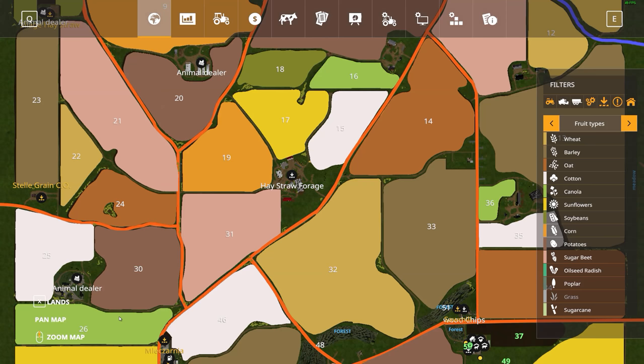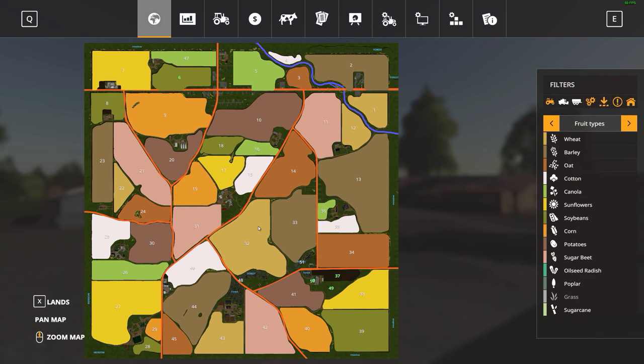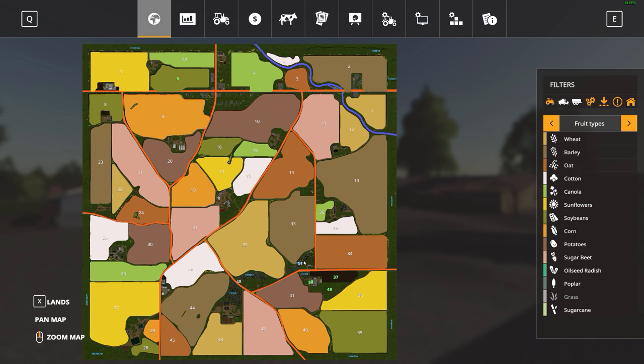Looking at the map, there are all kinds of different cheap fields — tons of them all the way up to 51. You can see here in the blue this is all forest throughout, with a forestry section up in the corner. There are meadows all the way around. When you start off, you're down here with three fields you own: field 37, 49, and 50. You also own field 6 up here. That one's quite out of the way but it is yours.